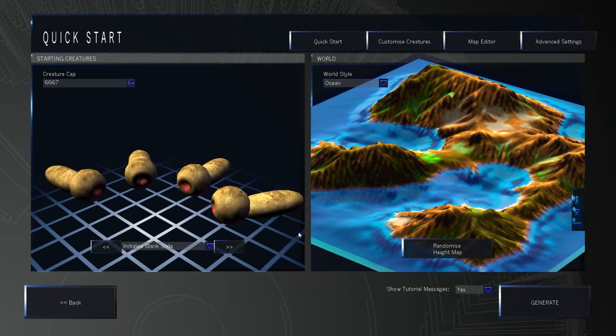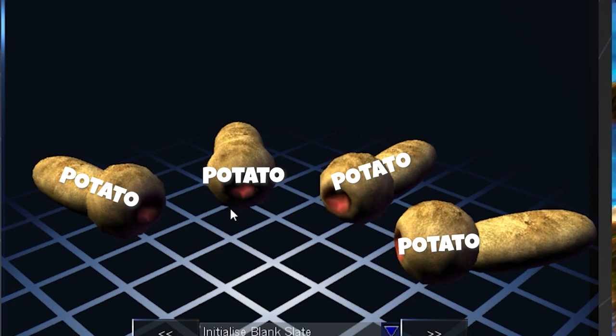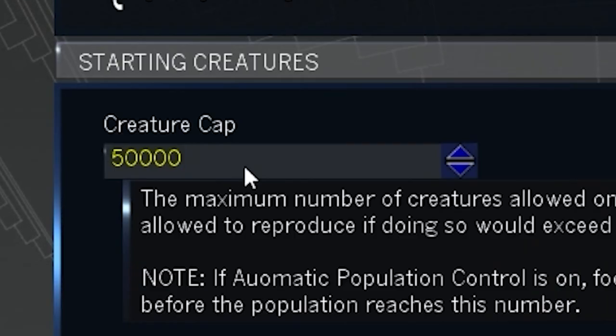I thought I'd perfected the evolutionary process, but then I saw these hairy potatoes and realized I need to step up my game. It does give me a creature cap of 6,600 things, so I'm just going to add a few more numbers to that, and 50,000 it is.